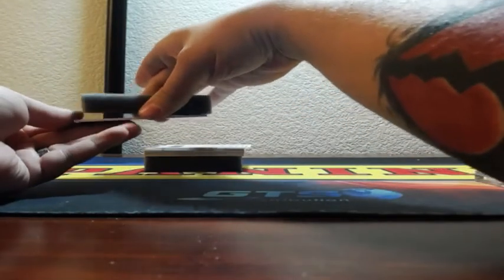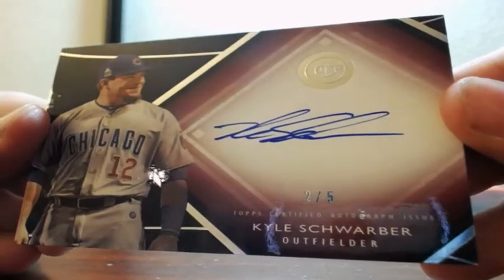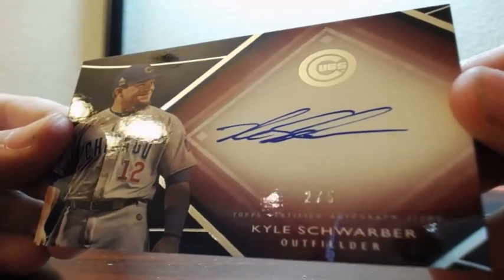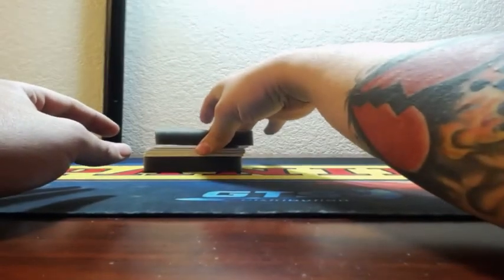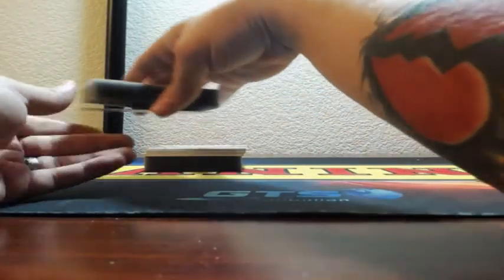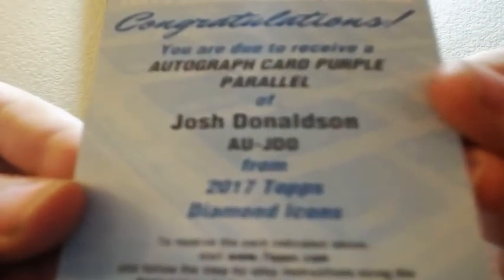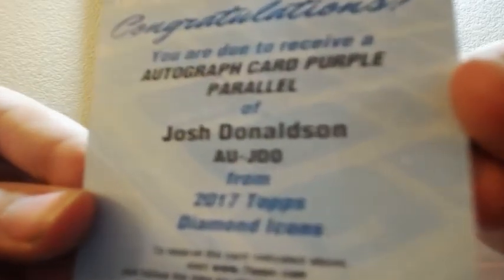We do have a redemption in here as well. Shorebird, two of five, red parallel auto for the Cubs. That was two of the teams I was waiting on — Cubs and Houston. I think these boxes are like $1,500 to $2,000 each, and a case is four boxes, so up to about $8,000 in that range.